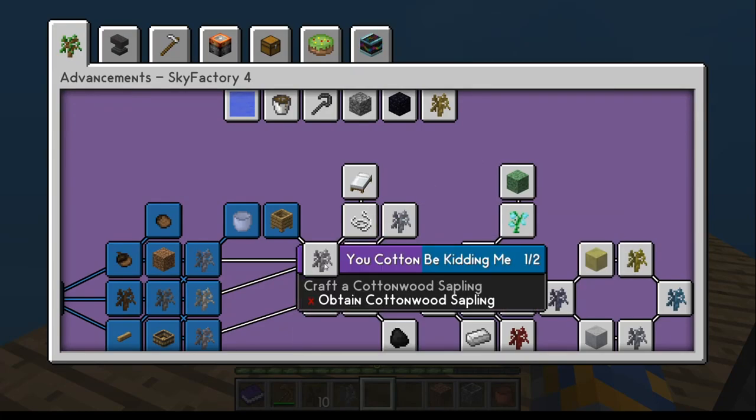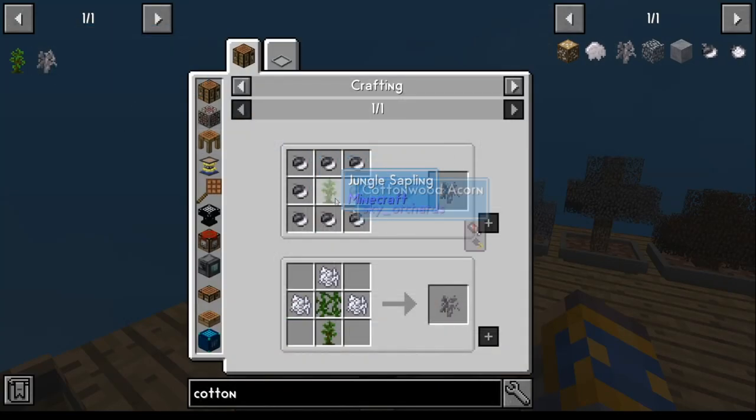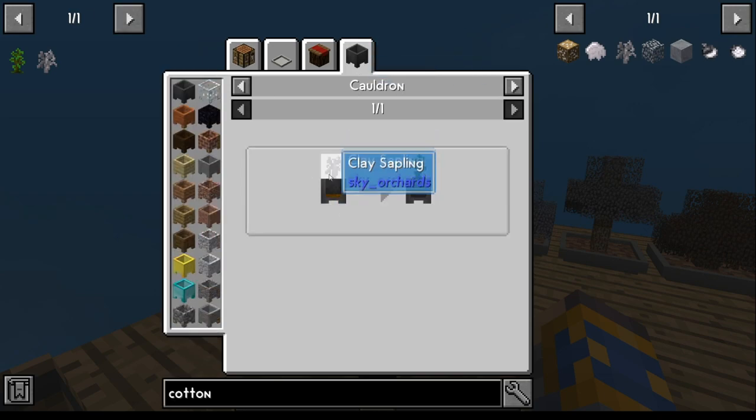Move right along to the cottonwood sapling — it's a little different here. Cottonwood sapling comes from a jungle sapling, vines, and bone meal. So we're going to do a little jungle sapling on this part right here. For a jungle sapling, what you're going to do is use the cauldron, which you just made. You take a clay sapling and you're going to need mud.